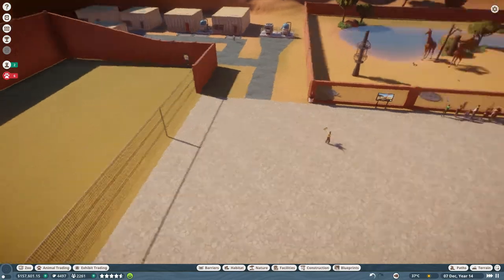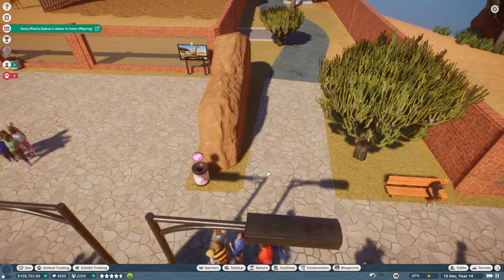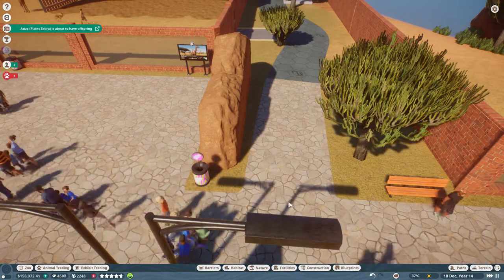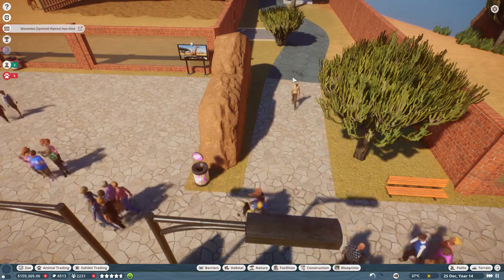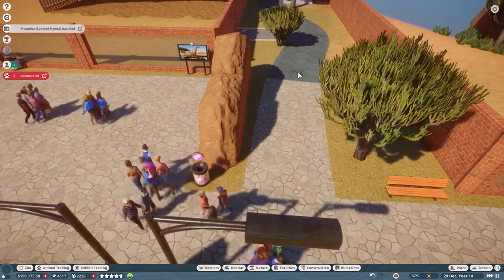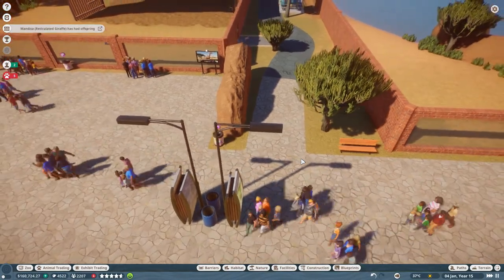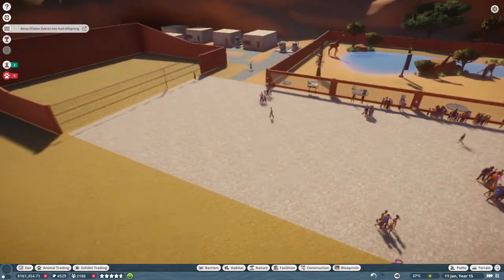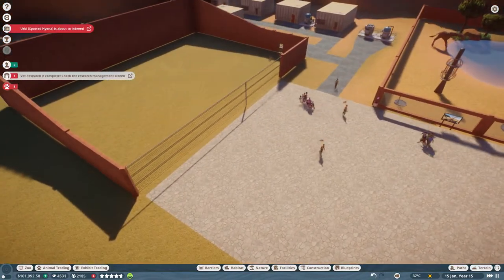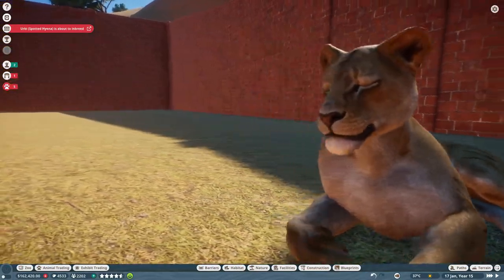There were a couple of characters getting stuck down here, so I made a guest path — maybe it was a connection issue between the facility path and the guest path that bugged out. This seems to fix it. Oh, it's an offspring — hey, look at this beautiful female!